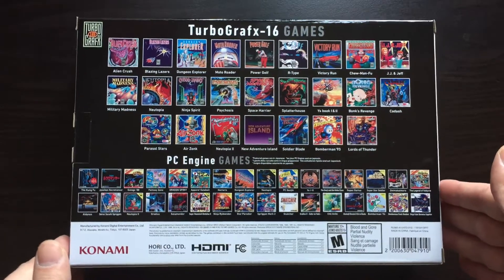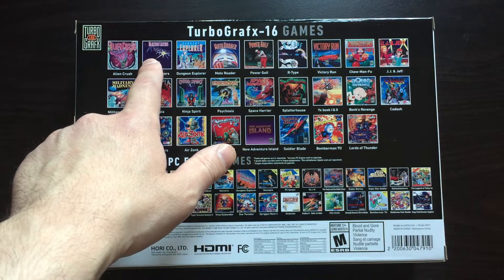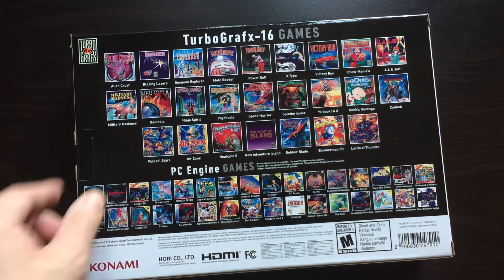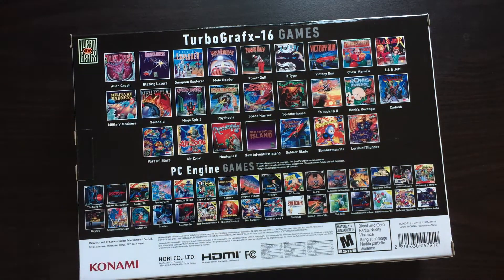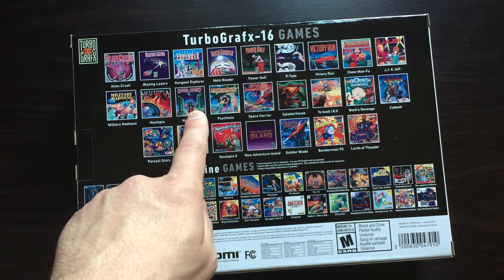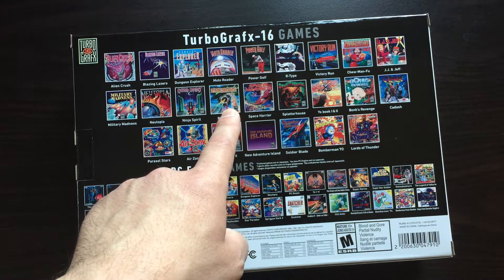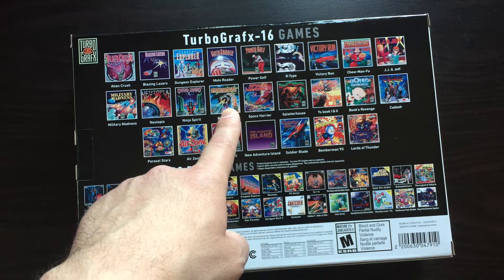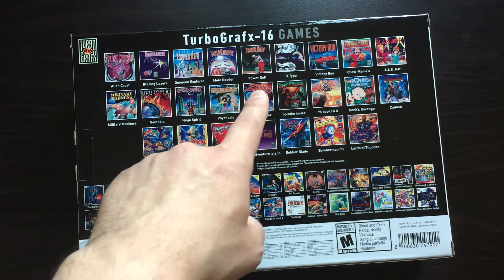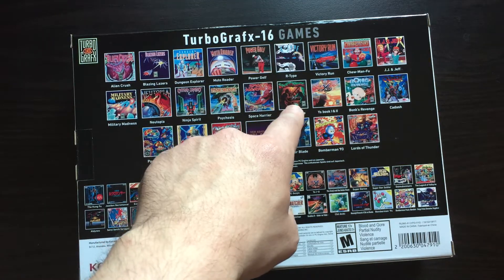In particular, of interest to me is Alien Crush, which is the awesome pinball game for the TurboGrafx. There's Blazing Lasers — Kanye West made that one famous. Dungeon Explorer is here, though I'm not crazy about it. One of my personal favorites is Ninja Spirit, which is an awesome ninja game I'm also trying to get physical for the original system. There's Psychosis, Space Harrier, and Splatterhouse — an awesome exclusive for this console, at least at the time.